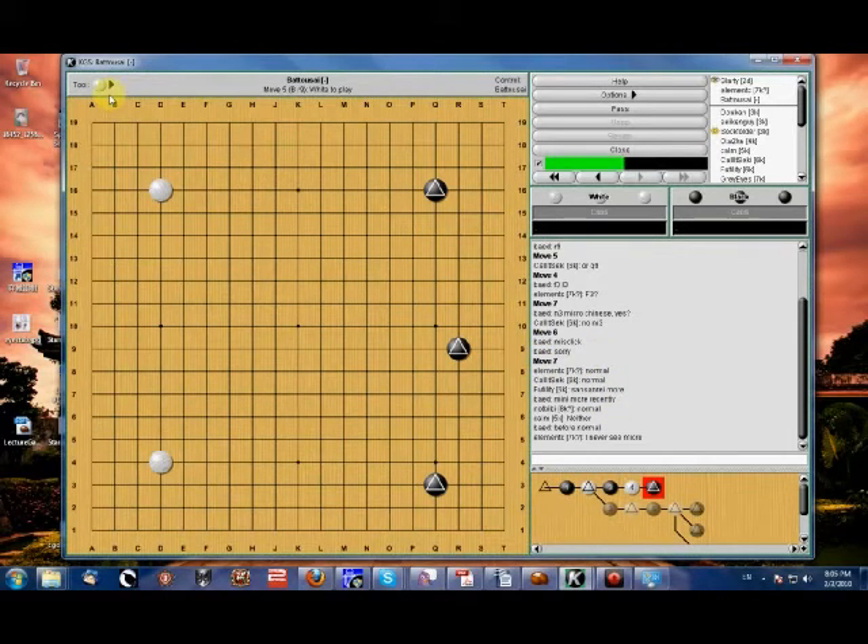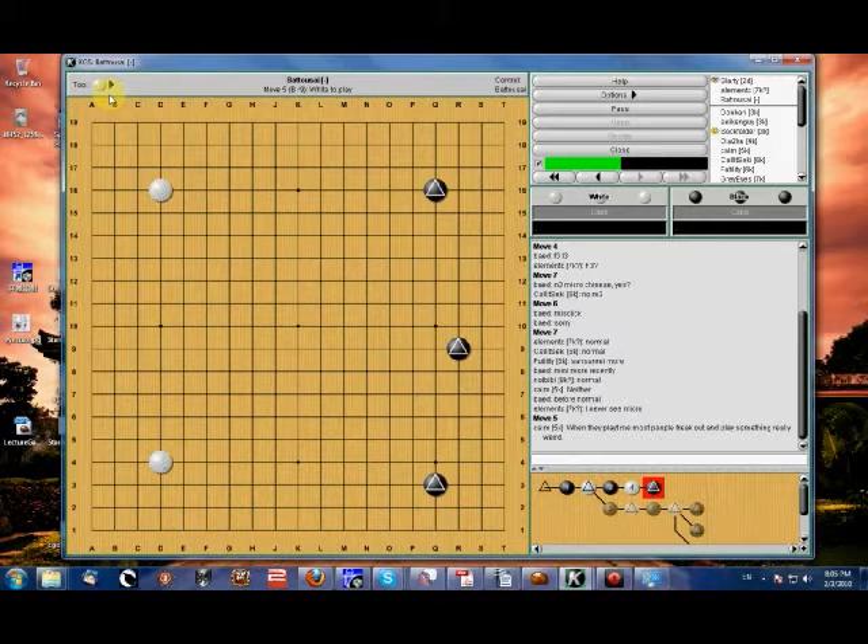Element C also says he never sees micro, which is not surprising. Typically we tend to see more modern variations in higher-dan games, simply because we study more. As we begin to play them, you catch on and begin playing them in your own games as well. You don't see them now, but as they become more common, you're going to.